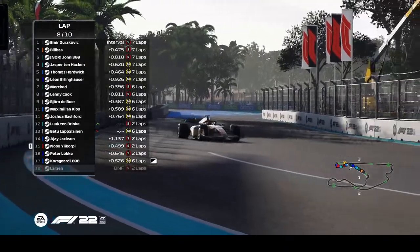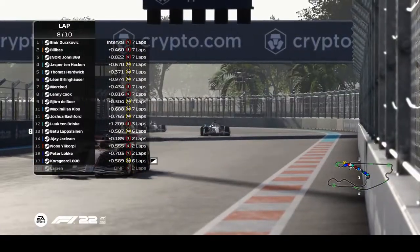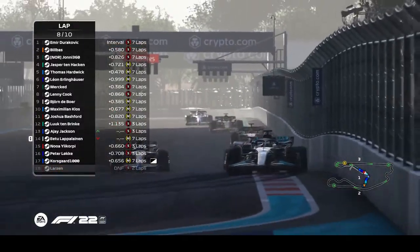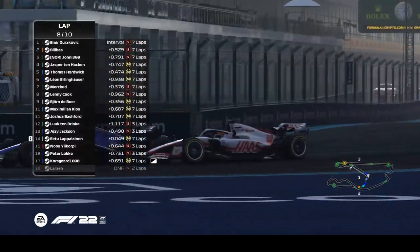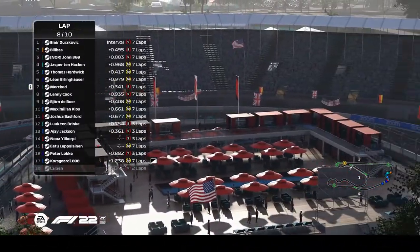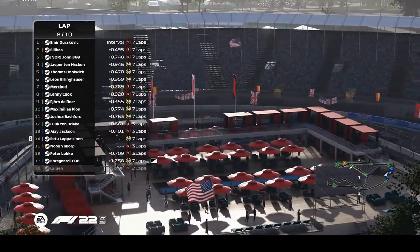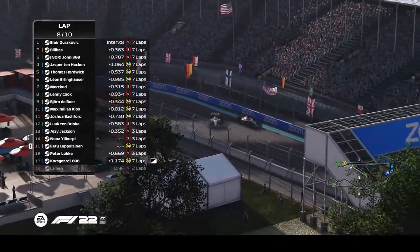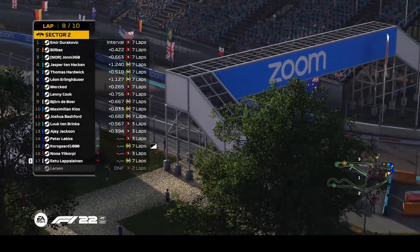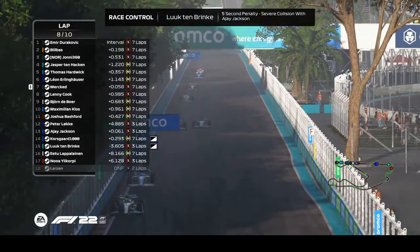Cook and DeBoer very close to losing it — just about manages to catch it, but not without concessions, dropping behind Ten Brinker and losing yet another position. AJ Jackson has lost a few positions too; they just need to get track position and defend — it's easier to defend from behind than to attack up ahead. Meanwhile, Naurin and E2 are side by side; they had a spin through the final back straight.